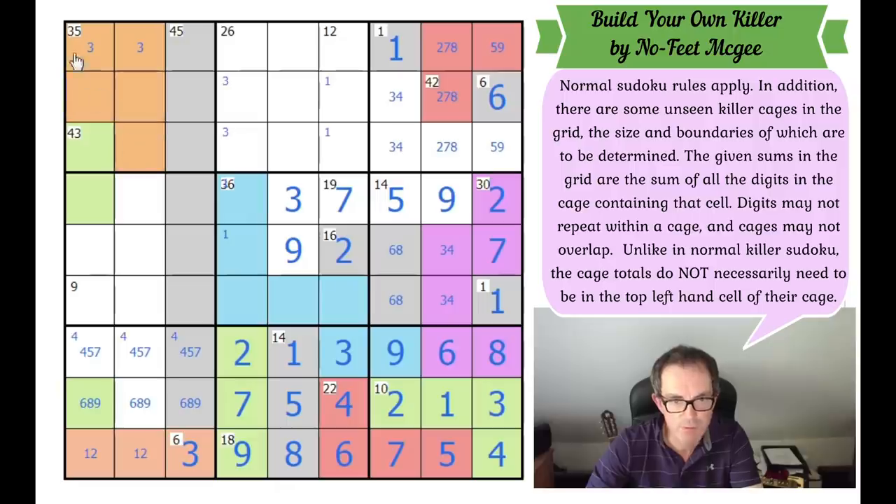The only way this 35 region could be a 5-cell region is if it's 5, 6, 7, 8, and 9, but it's not. So it must take another cell — it has to turn down, it's got to go down again. And now this square is isolated — this little white square can't be part of another region, it's got to be part of the green region. That gives us our 8 cells, which is the 8 cells we needed for the 43.